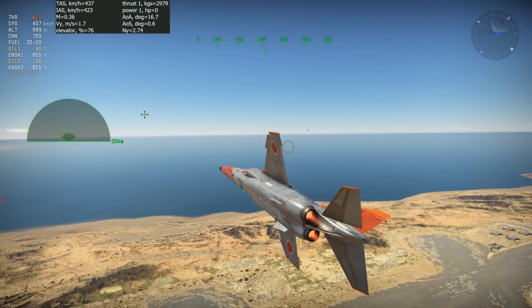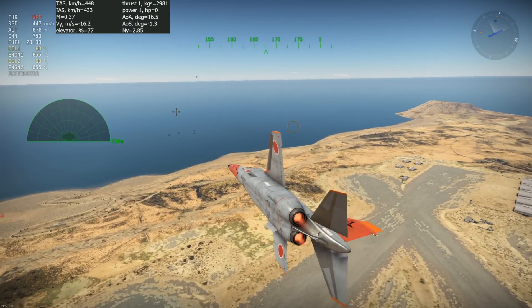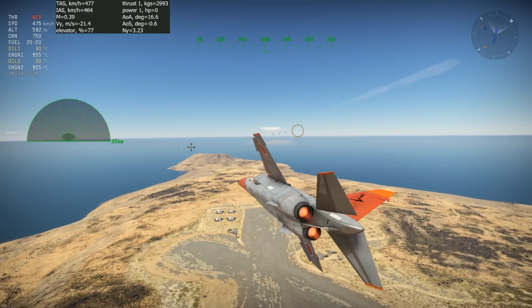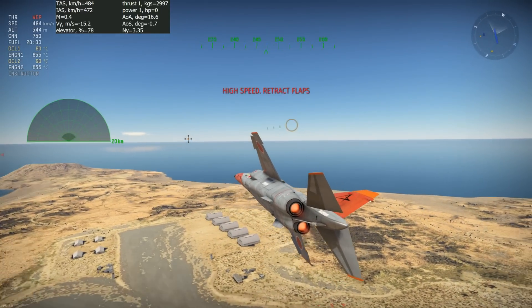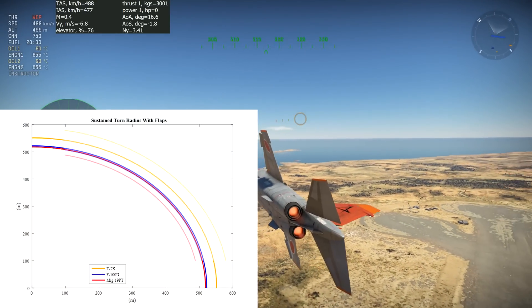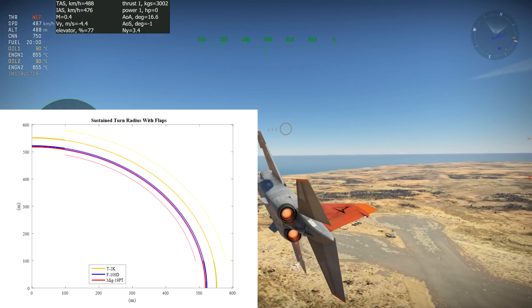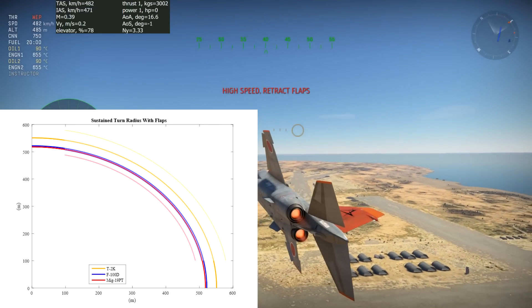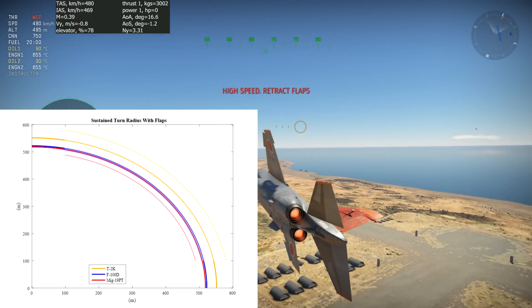The next test is the same as the previous one except takeoff flaps are used. One would expect that flaps would decrease the turn radius since they are supposed to increase the lift of the aircraft. However, the graph on the bottom left shows that only the T2's turn radius decreases with flaps. The F-100's radius increases very slightly, and the MiG-19's radius increases enough to match the F-100's radius.